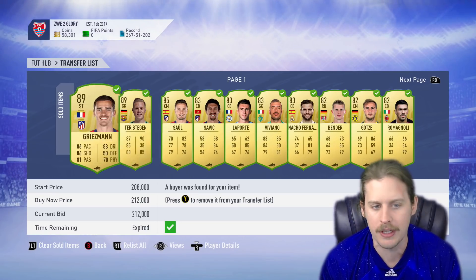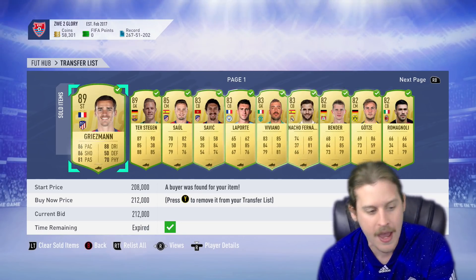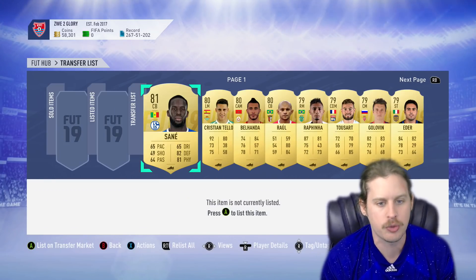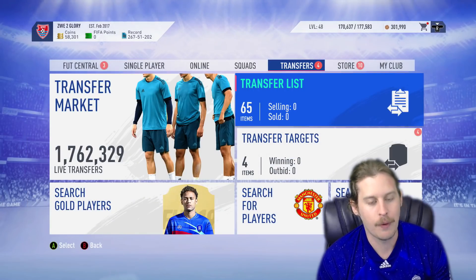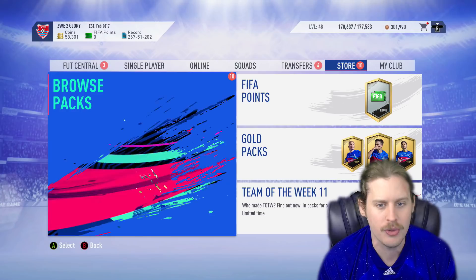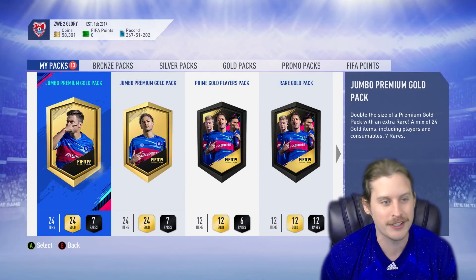Unfortunately, I didn't make too many incredible investments. 89 Griezmann — I probably won't use him for the rest of FIFA. There's just something about his card; I don't know if it's the fact that he doesn't have a weak foot, but he just was not great for me. So I replaced him with Ben Yedder — you guys probably would have seen that in the montage.